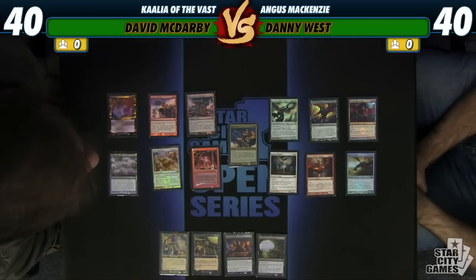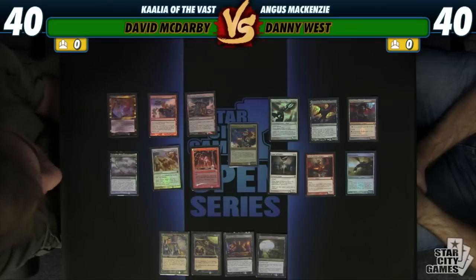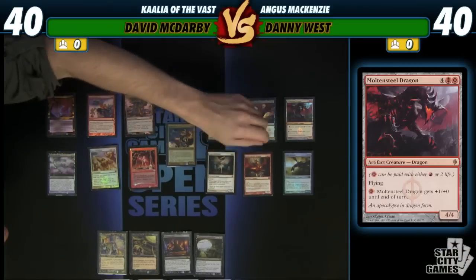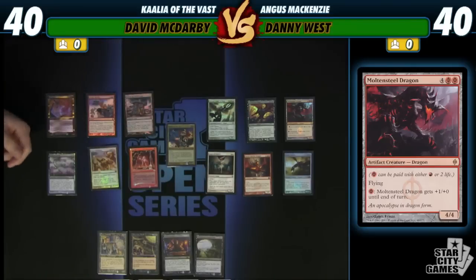Moonshroud Dragon is just in there because you can do like 20 damage with him, and if you have someone who gives him double strike, they can just die. He can get very large in a hurry. And then we'll see a couple of the other dragons and angels and demons that add utility to the deck.